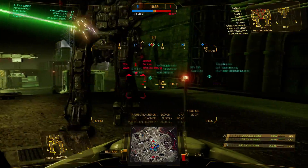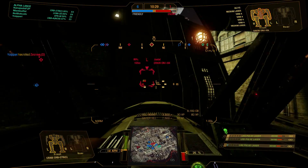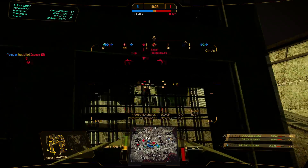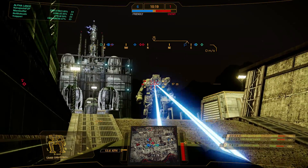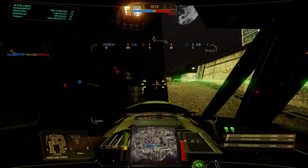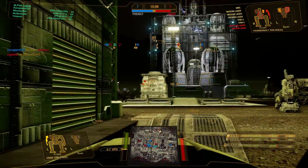We don't want to push too hard - just enough so we can get shots on this Mad Dog. There's an enemy shooting from the center; we'll just pop out again with just our right side. Shooting into the CT should be the fastest way to take out this Orion - his CT is open and he's shut down, so we can execute him. Excellent - 7-1, we're running this nicely!